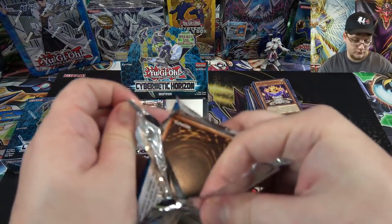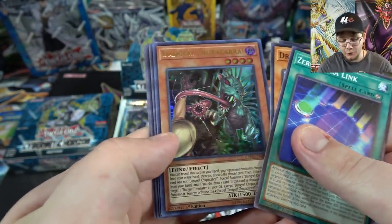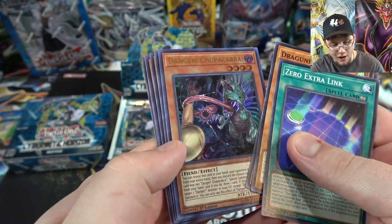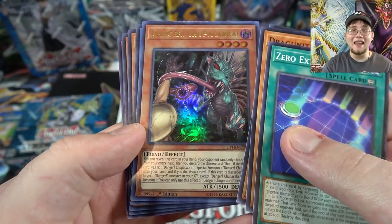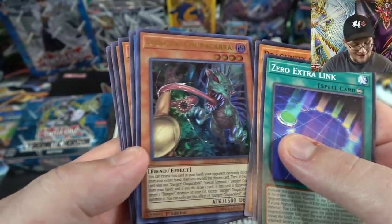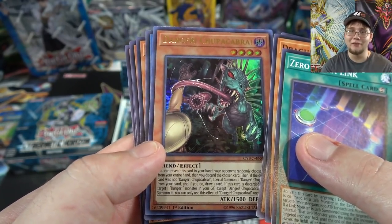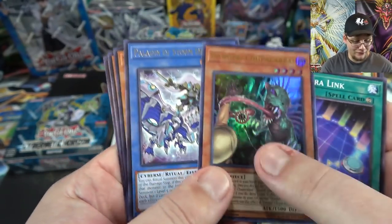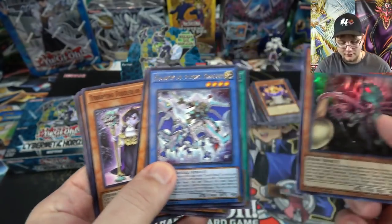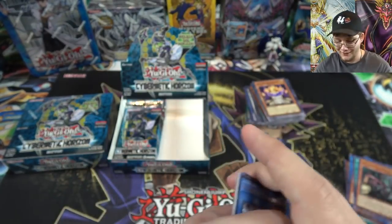I really like this set — it's giving me ideas and making me want to build a lot of different things. And there's another Danger card — Danger! Chupacabra! That is the scariest one by far. I still like Jackalope the best though, just because it has 'Danger?' with a question mark instead of an exclamation point — it just looks like danger. But this one is definitely something terrifying.